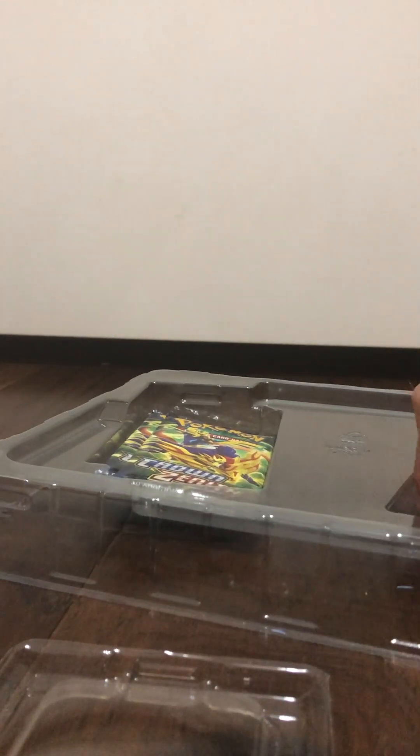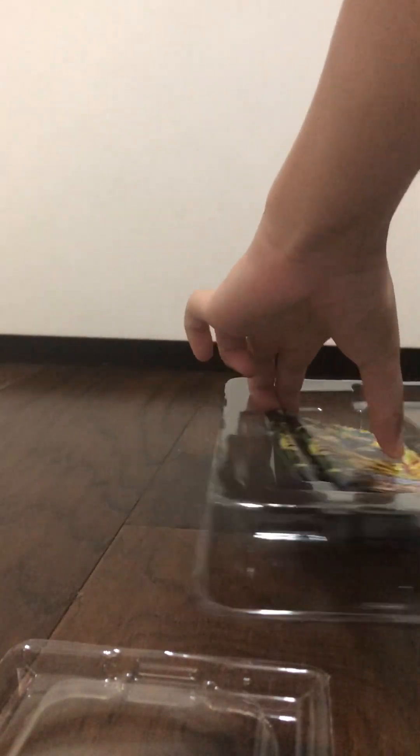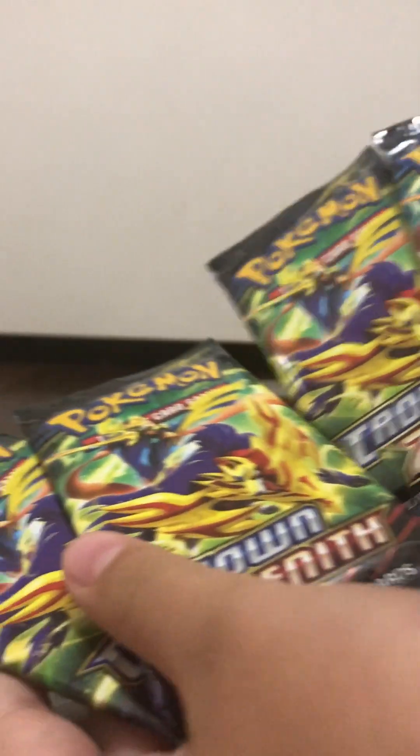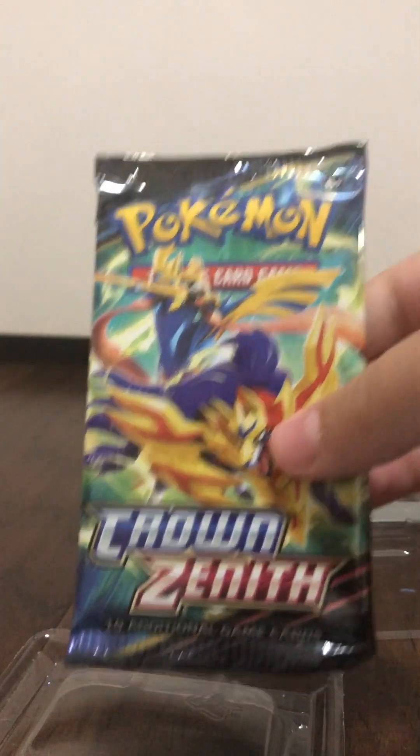Alright, so we got four packs of Crown Zenith. They're all the same pack art, which is Zacian and Zamazenta. I don't know about you, but I got Pokemon Sword and I liked it, but I think Scarlet and Violet has the better storyline. Alright, before we open the first pack, I'm going to go get some sleeves so we can sleeve up Reggie Lucky V.